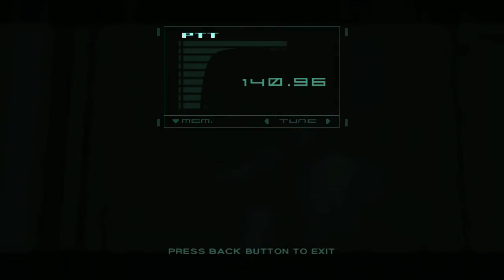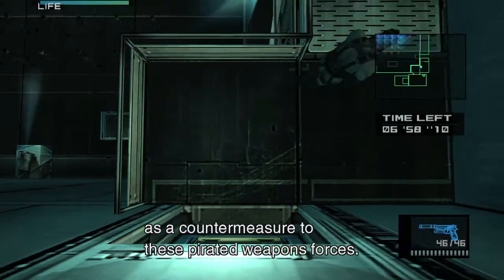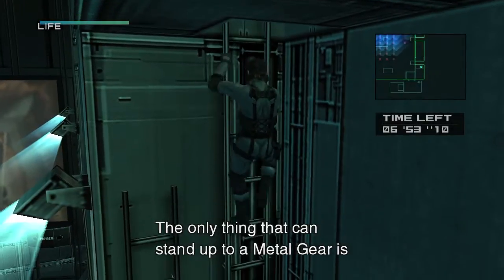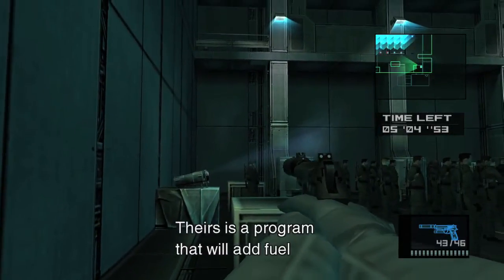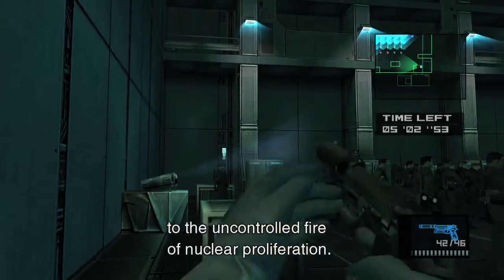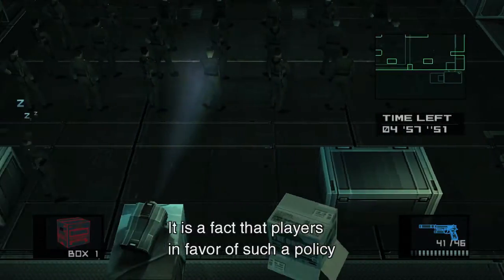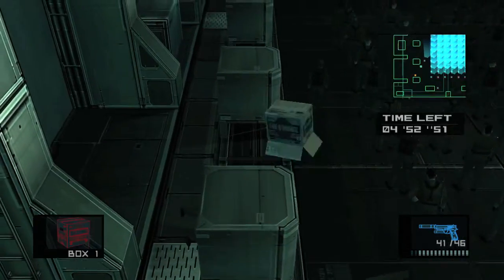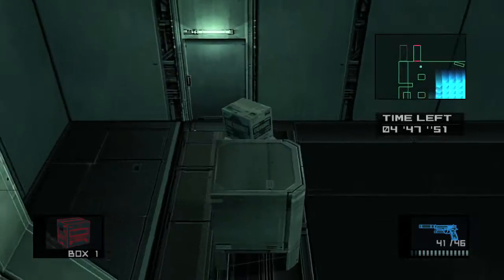I recommend saving here, because what you want to do now is forcefully get a game over and start all the way back from the beginning. Head down the ladder and all the way down. Take out the same two guys since we already got them - you want them out of the way. Either crawl underneath the projector or use the box strategy. Zig-zag your way through - careful not to bump into anybody - and head into hold number two, which is right over here.